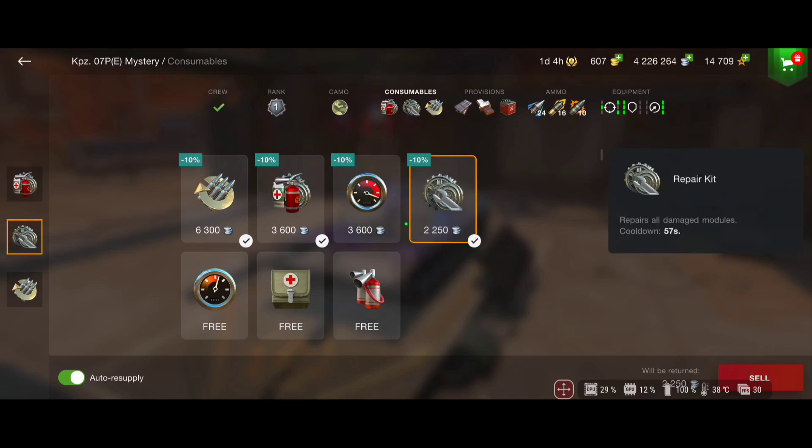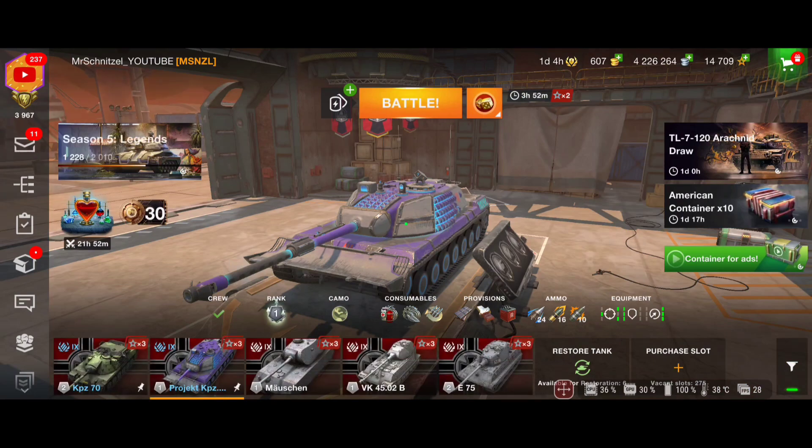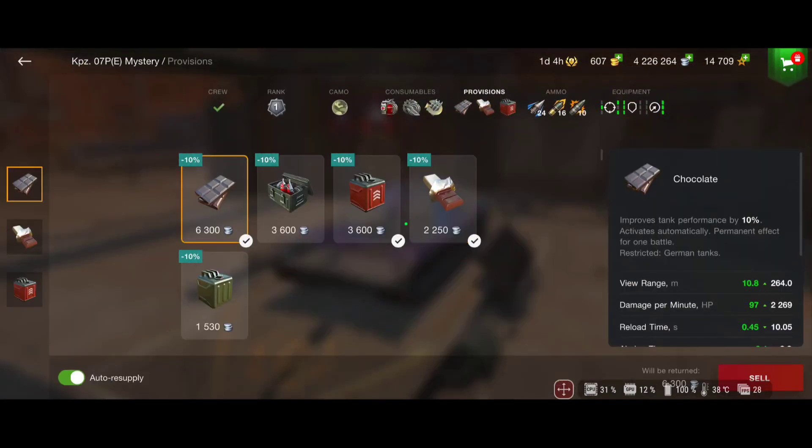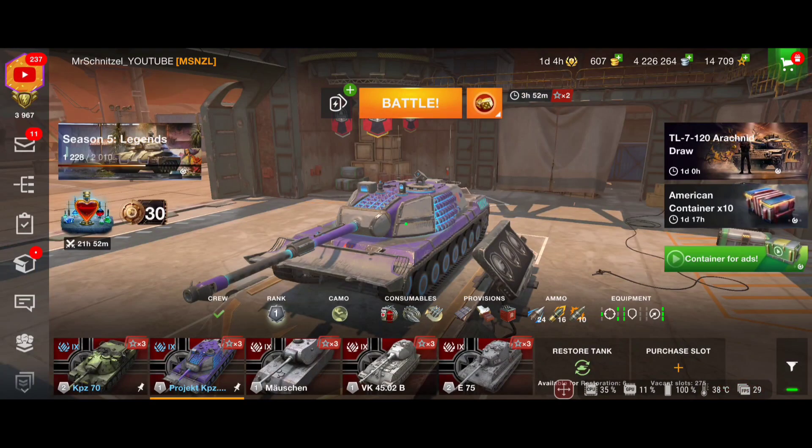For consumables, I'm using adrenaline so I can keep it activated longer, along with a multi-purpose restoration pack and repair kit. For provisions, I'm taking chocolate for more DPM and improved fuel for more mobility. So far so good — let's check out the stats of this tank on paper.